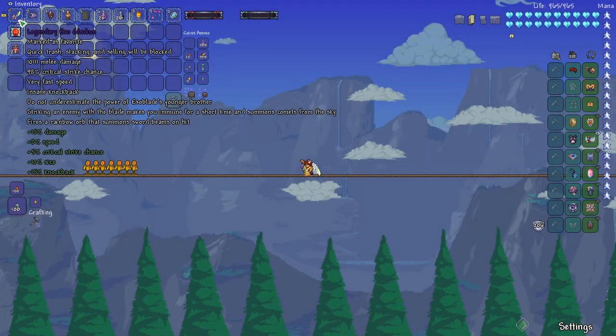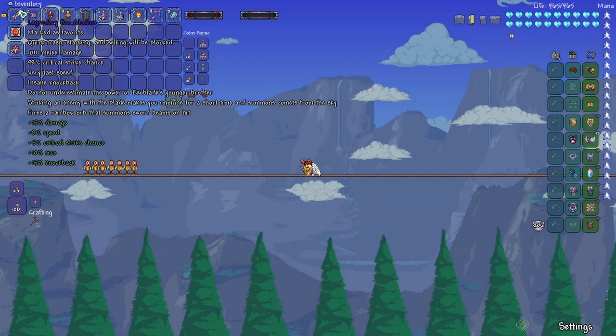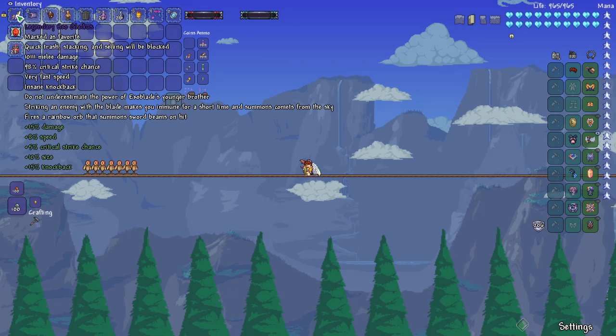The stats I'm showing with everything equipped: 10,111 melee damage, 98% critical strike chance, very fast speed, insane knockback. It says: 'Do not underestimate the power of the Exo Blade's younger brother.' Striking an enemy with the blade makes you immune for a short amount of time and summons comets from the sky. It fires a rainbow orb that summons sword beams on hit.